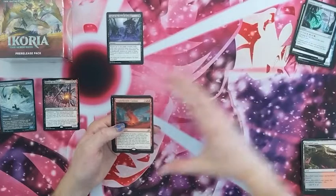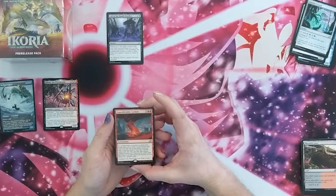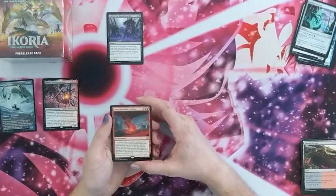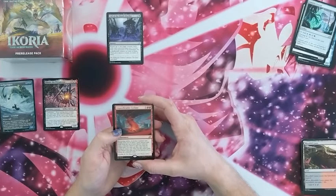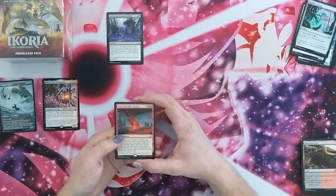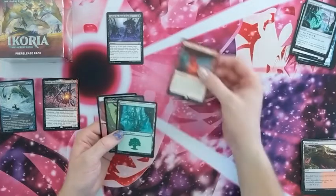We have an Unpredictable Cyclone. If a cycling ability of another non-land card would cause you to draw a card, instead exile cards from the top of your library until you exile a card that shares a card type with that cycled card — you may cast it without paying its mana cost. So I have the cycling pre-con, and that would be a good card to add into that.